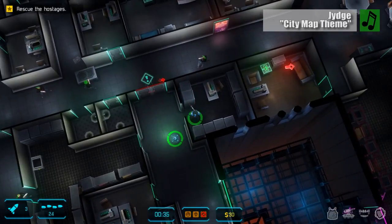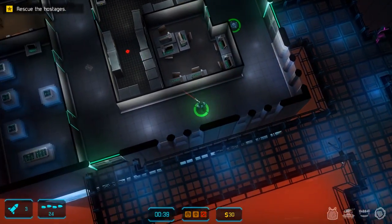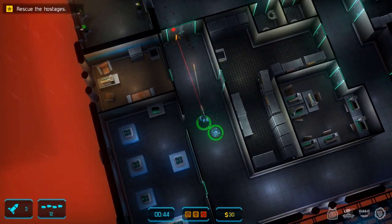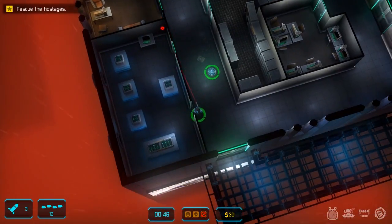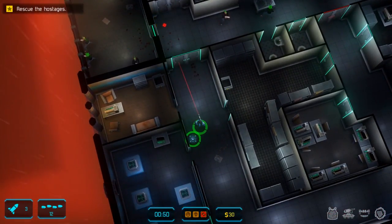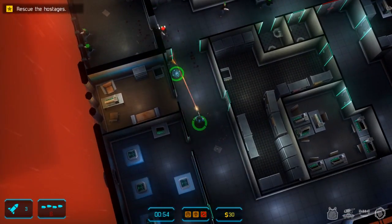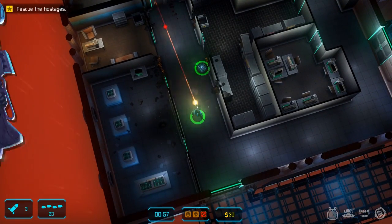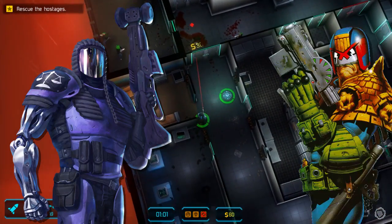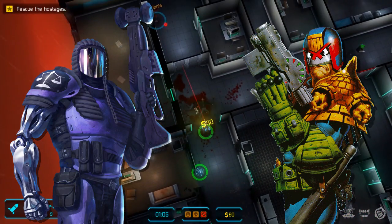I'm going to be straight with you — this is a Judge Dredd game. Ten Tons didn't buy the license, and the world is a little different, but for all intents and purposes this basically hits all the same beats. You play a militarized judge in a dystopian future where police work and court work have blurred together to create a violent mess, where the people who were supposed to be passing judgment are now on the street fighting crime. Our hero is also masked and doesn't have a whole lot to say — not unlike a certain comic book character that first got his start in the second issue of 2000 AD.